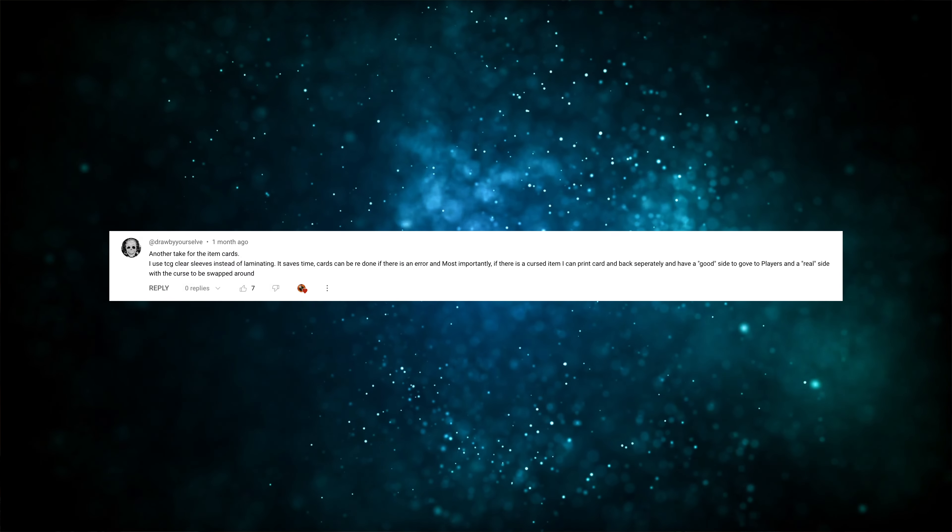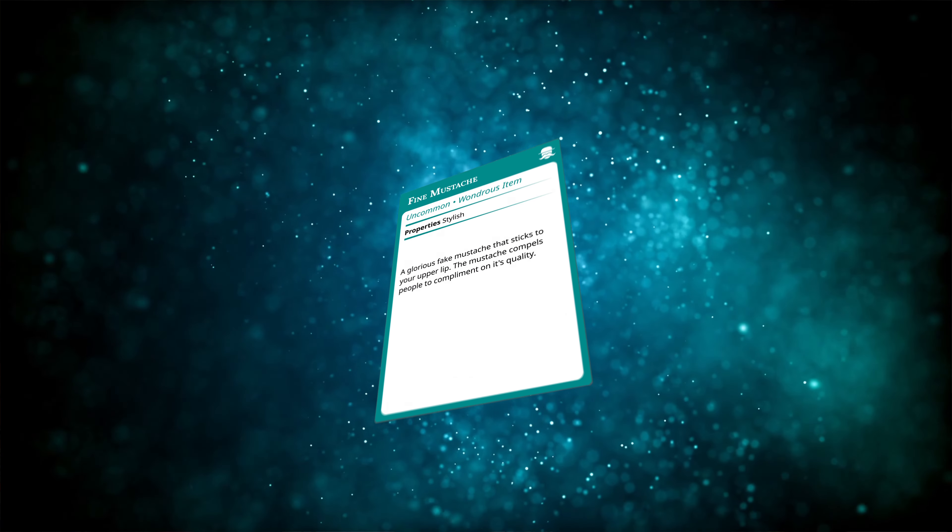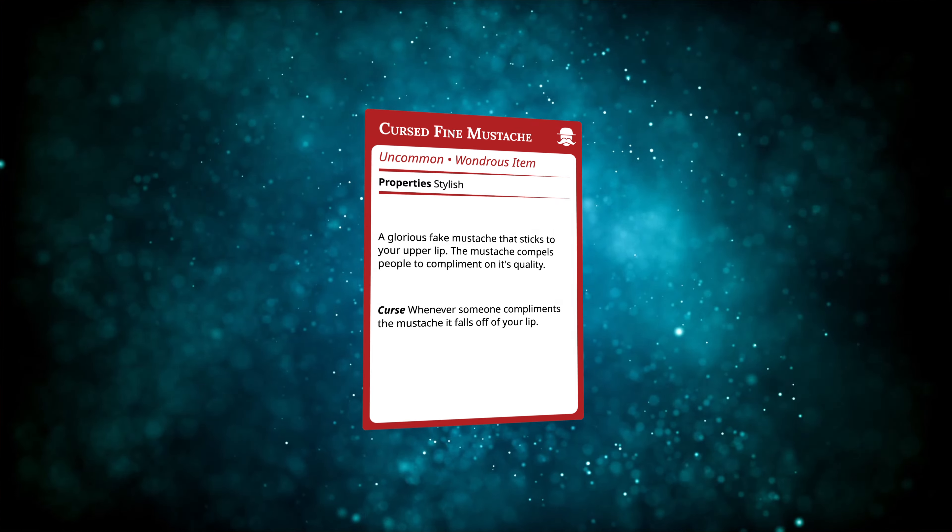First up is double-sided cursed item cards. Draw By Yourself said that they use card sleeves and then print two versions of the front of the card — one side that looks like a regular magic item, and then a second version with the real effects that they swap out once those things come into effect. I think this is such a cool idea, and it could be taken even further by doing multiple versions of the card, and each time a triggering event happens you can hand over the next progression of the cursed item card.